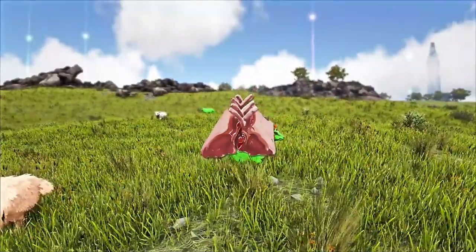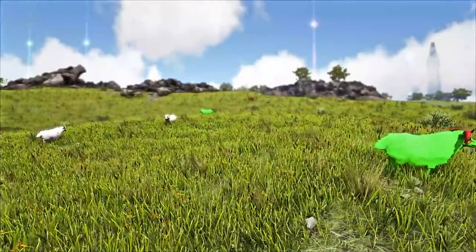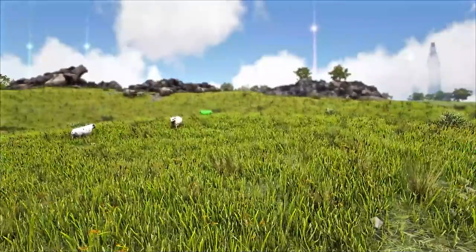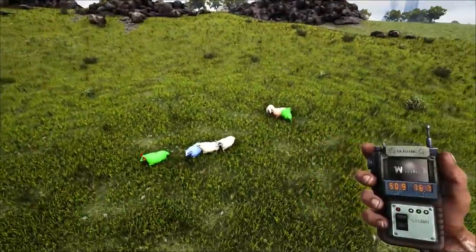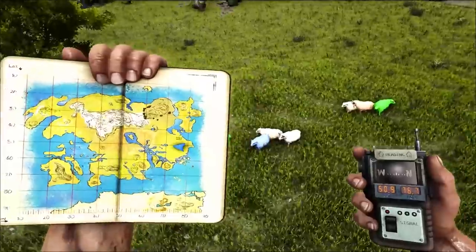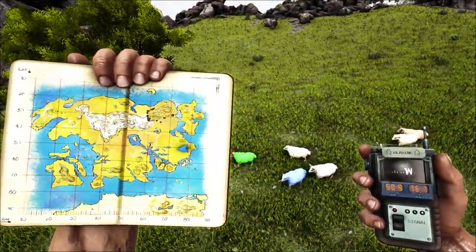Kicking us off, mutton — of course the best taming resource before you can get your hands on kibble — is given to you in the form of sheep. They do spawn pretty much all over the map, but at 50.9, 76.7 you find a good cluster in a beginner area, making it very easy to farm them in quick succession.